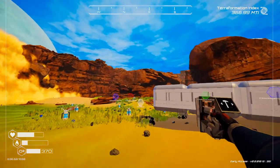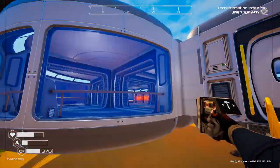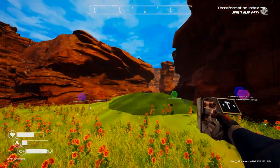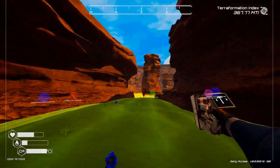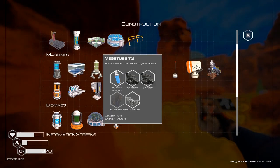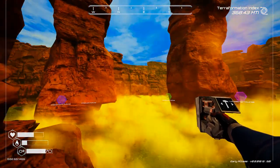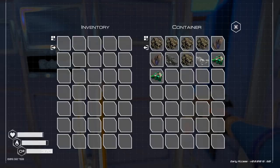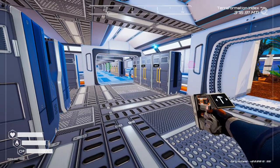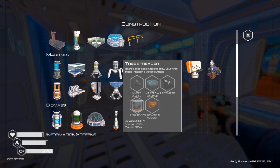I think next episode I'll come back and pick up all this stuff, deconstruct it, and maybe convert them into tier fours. At least I hope they're tier fours — yep, tier fours. All right, we are back, just got everything put away. So now we are going to — what can I build? All right, let's try this tree spreader.